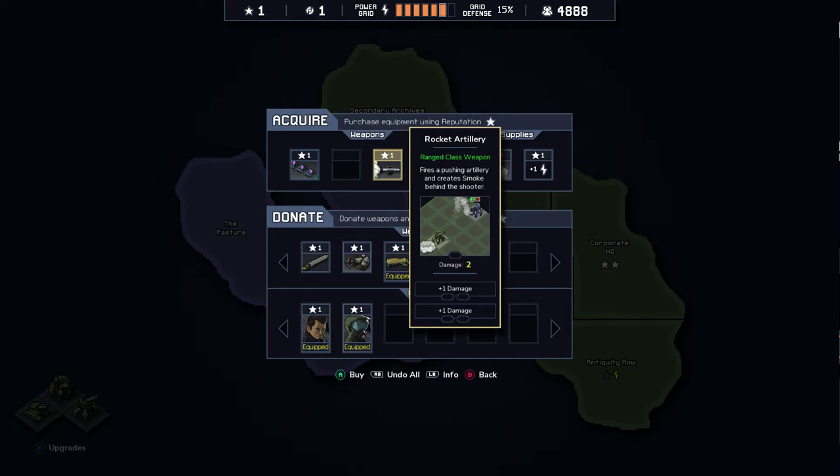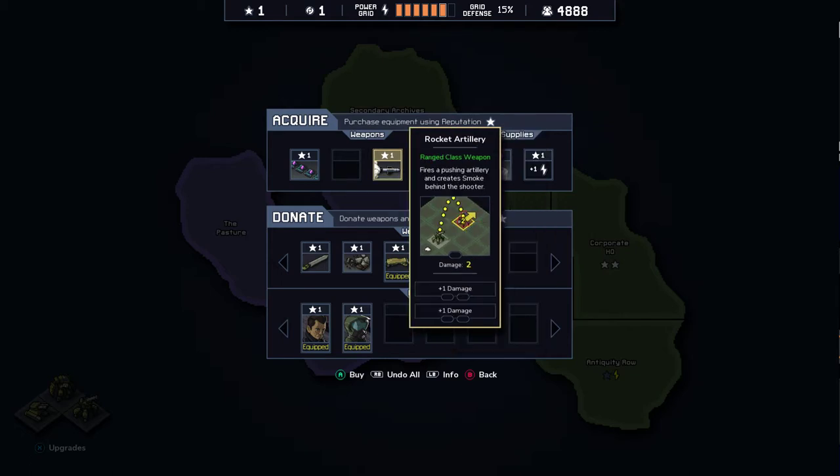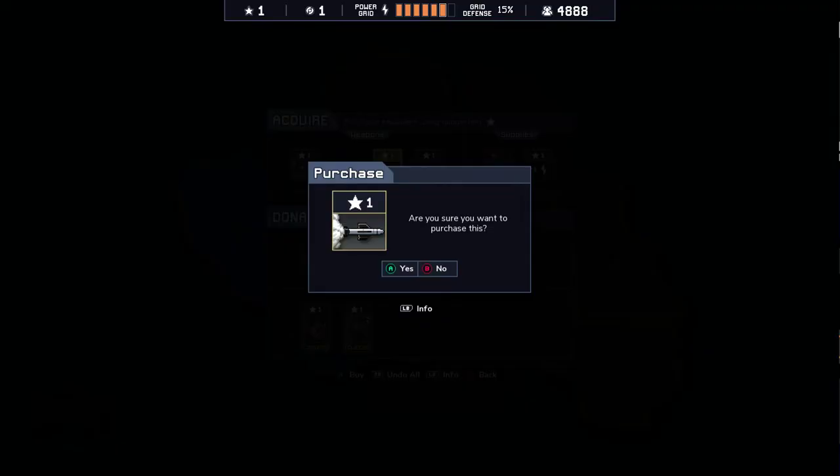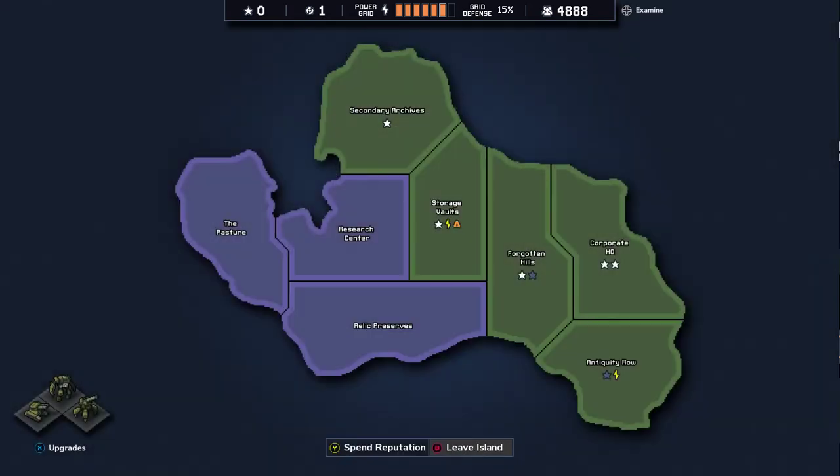And then get some Ranged class and Brute class weapons. The Rocket Artillery — let's take that one too. So now we don't have reputation left. We could sell one of our pilots, but I don't know why we would do that. And that's it — then we leave the island.